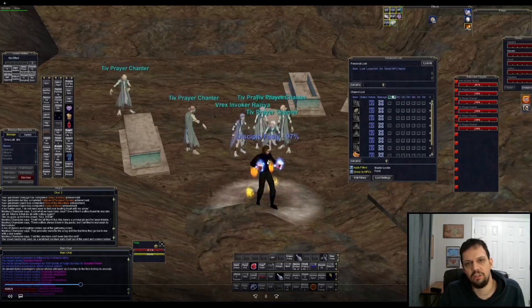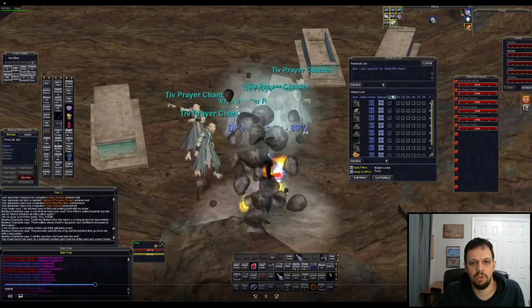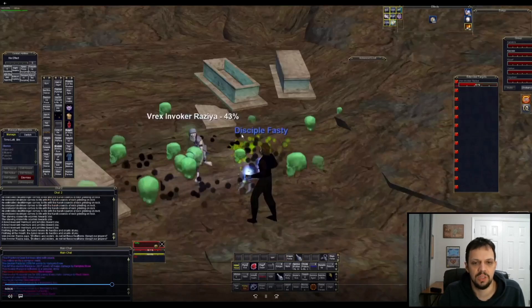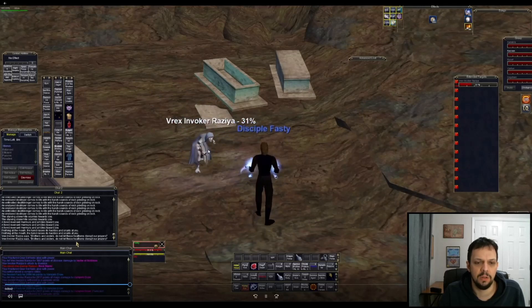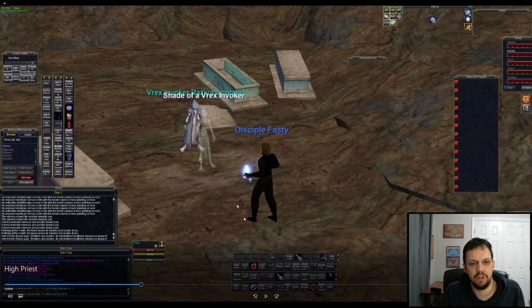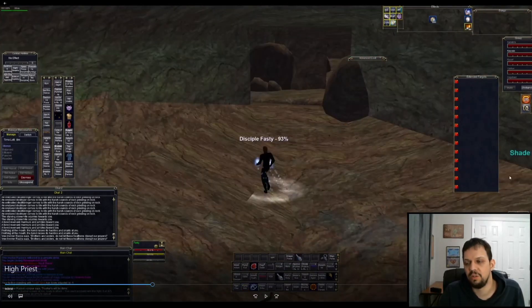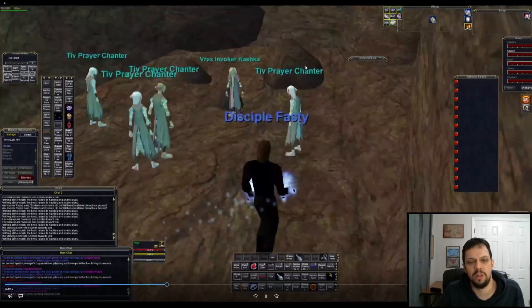This is the first named right here — you'll see we have the invoker in the middle and five chanters on the outside. If you're doing this as actual raid content, just mez all the chanters, kill the named (this is Varex), and then kill the chanters off. When this named dies, you're going to see a shade spawn — Shade of Rex Invoker. As soon as it spawns it starts running off towards the High Priest. It's not attackable yet — just let it run and keep moving on to the next named.